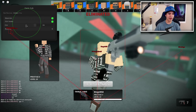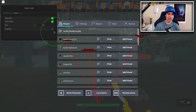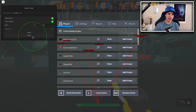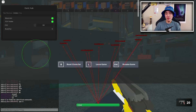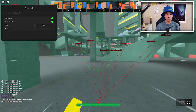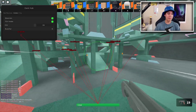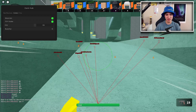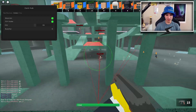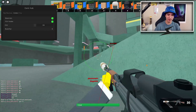We also have body part targeting so you can change where you aimbot them. I recommend doing chest, but you can do headshots only. Just note that headshots only gives you a higher chance of getting kicked or banned from the game — but if you're on an alt it doesn't matter.